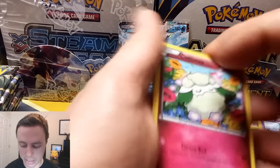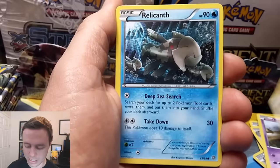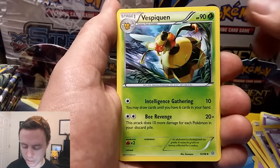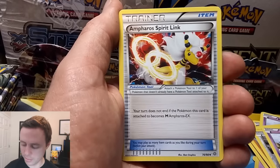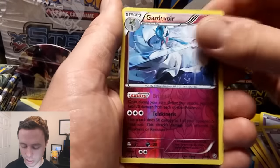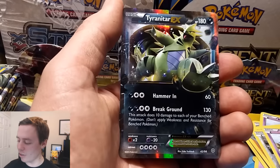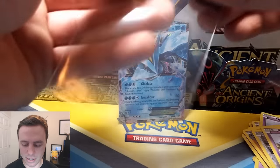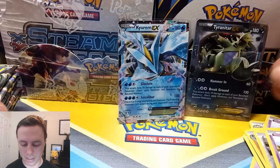A Cottonee, Relicanth, Golurk, Beldum, Baltoy, Vespiquen, a Lucky Helmet, Incineroar Spirit Link, Gardevoir — sweet — Reverse Holo Rare. Nice! And a Tyranitar EX. Back-to-back Ultra Rare packs.